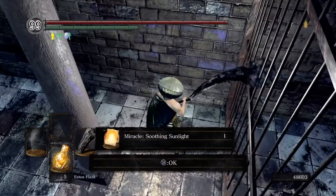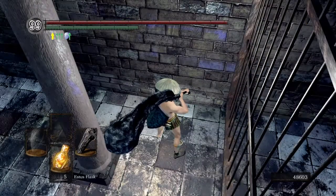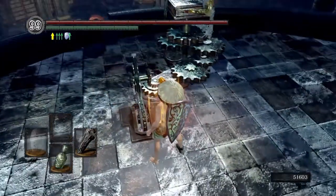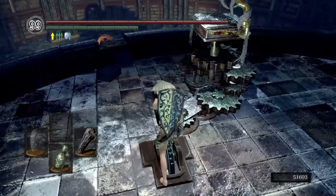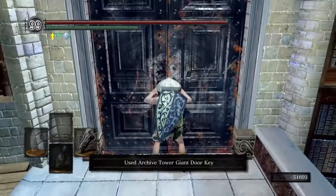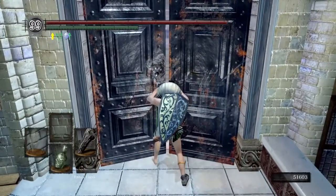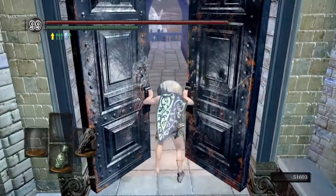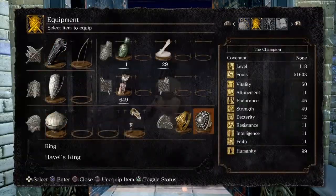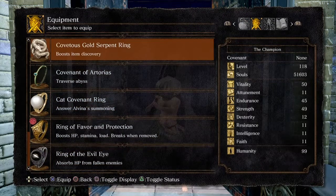Now if you're on a Miracle Build, you can pick up Soothing Sunlight and Bountiful Sunlight, or if you're just looking for all the miracles. Now pull on this lever. Open up the door and make sure you have your Luck Ring on because we are going to be farming for the Chancellor's Trident, which is very hard to farm for.